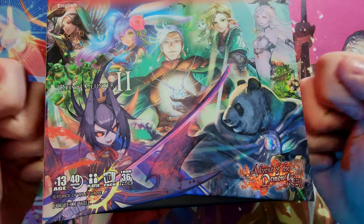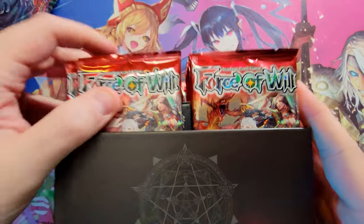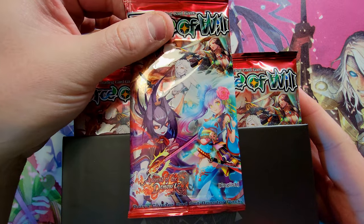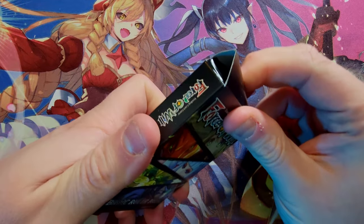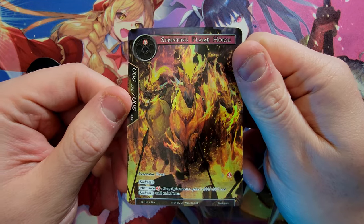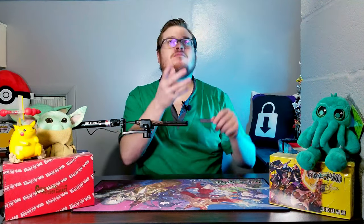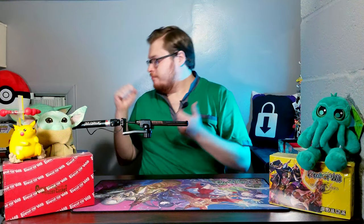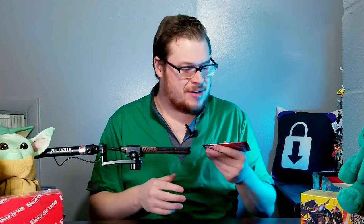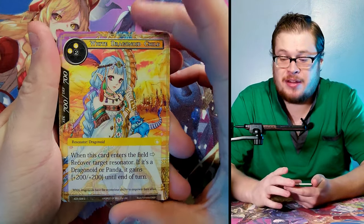Just look at that nice hard plastic — so great. Bring it open, bang, there's our cards all sitting pretty. First, we have our basic ruler pack which should have our promo card in it. The promo is the Sprinting Flame Horse — it's not that cool, but whatever. Let's go on some packs.